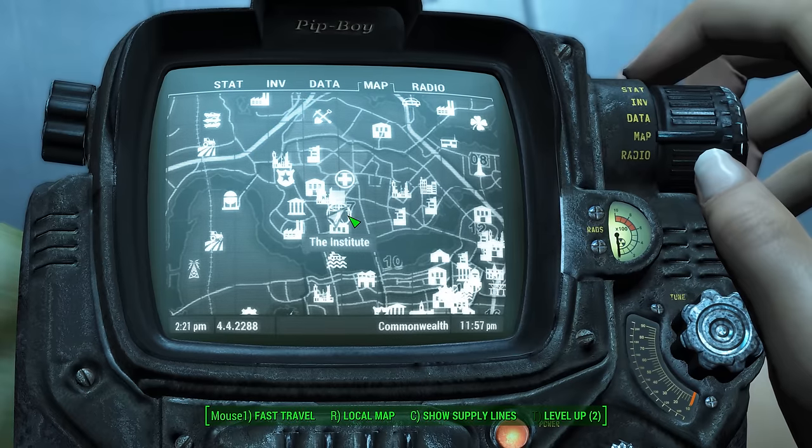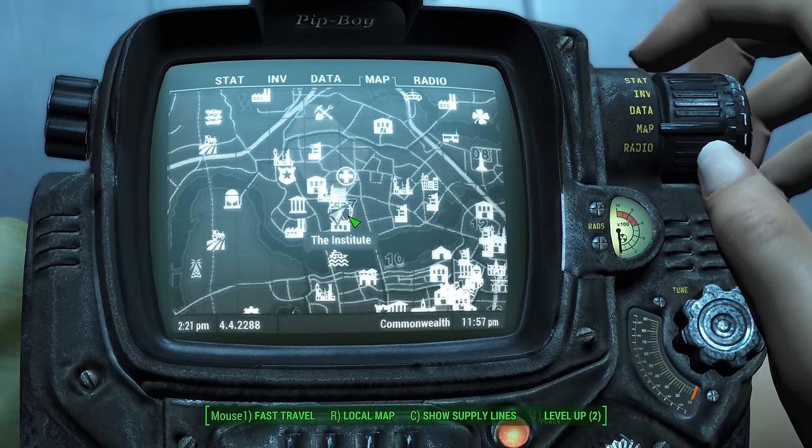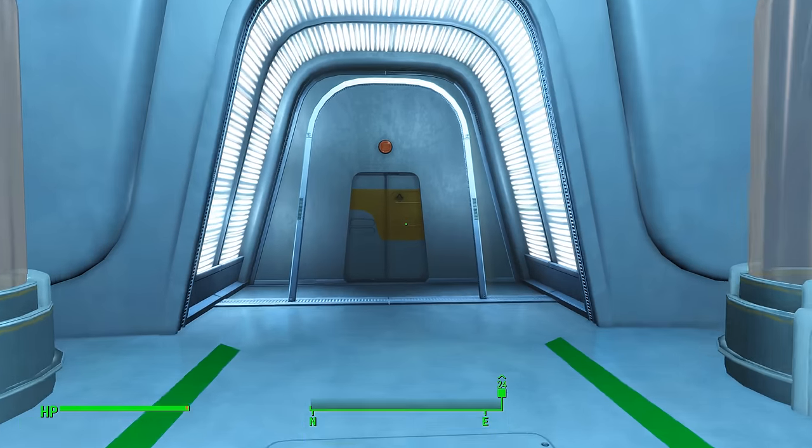Once you get into the Institute and meet with Father, you're going to be instructed to go meet with three department heads. One of those heads, Dr. Holt, is in the Eco or sort of Bioscience Lab, and that's also where you're going to find Virgil's serum.